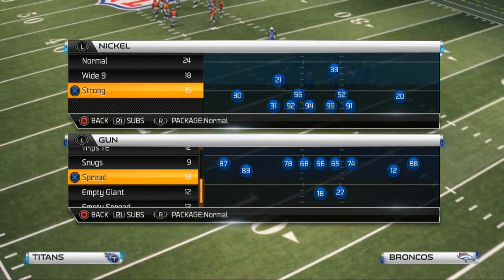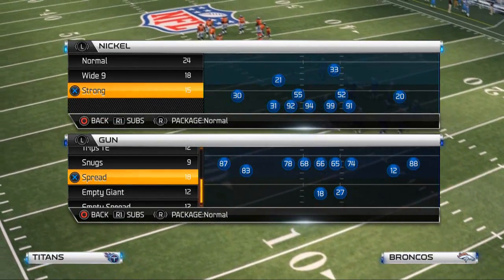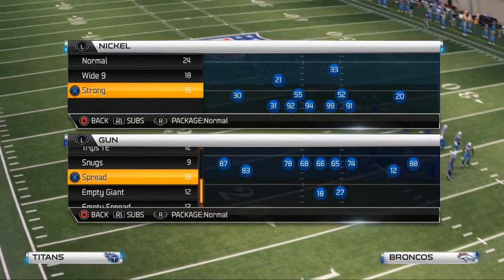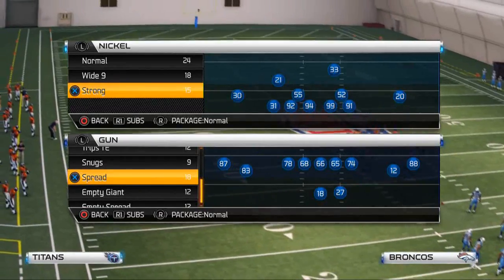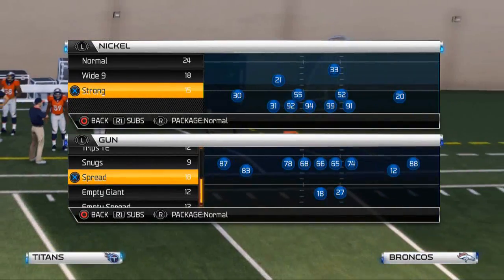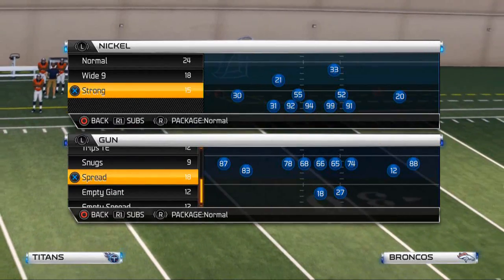As you all are aware, defenses stepped up in Madden 25 next-gen — the zones play a little better, and definitely man coverage plays better. Most stuff that we used to use to beat man coverage, like playmakers, just don't work very much anymore. Two men under is one of the strongest defenses in the game.